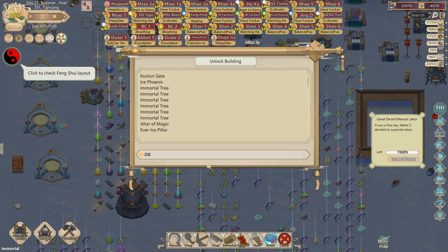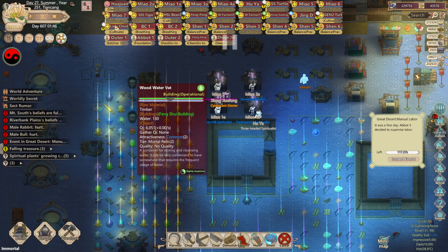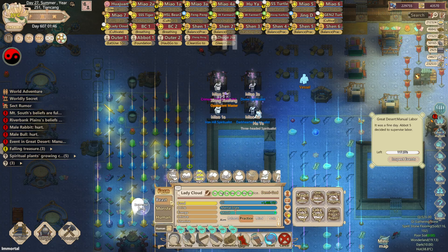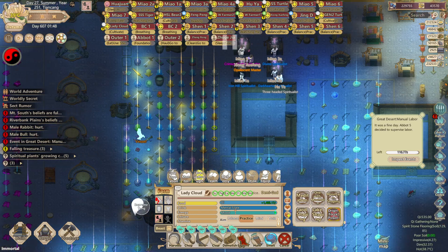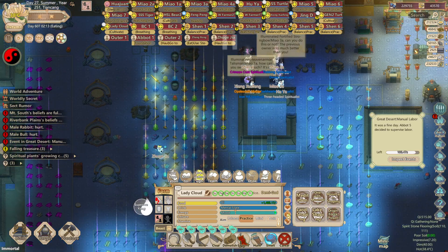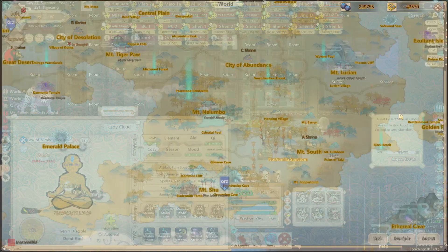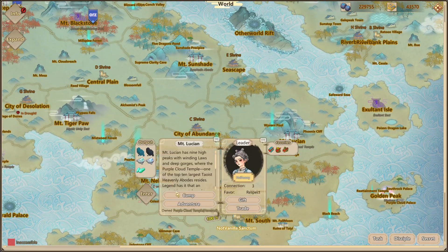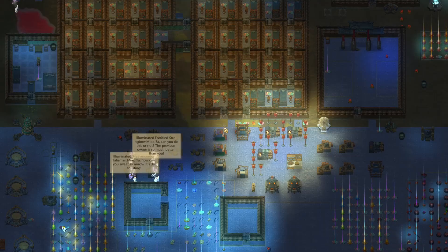Now I've unlocked all the buildings from Mount Kunlun. Let's go for another sect. Let me actually go into beast form as well and then use power origin force to increase my power even more — now I'm at 1700. Let me go and dominate Purple Cloud Polis.